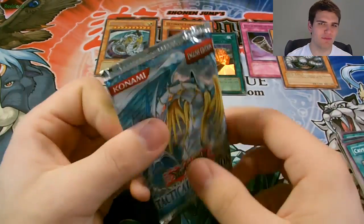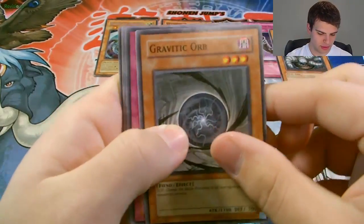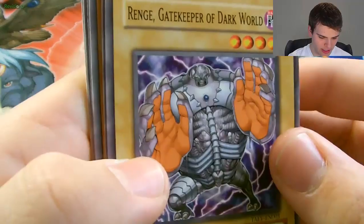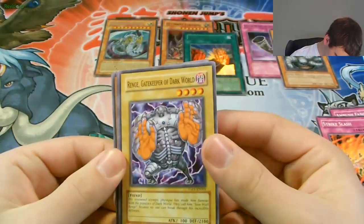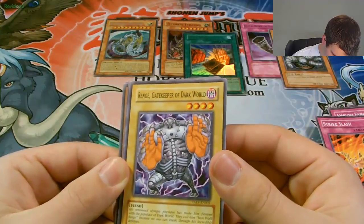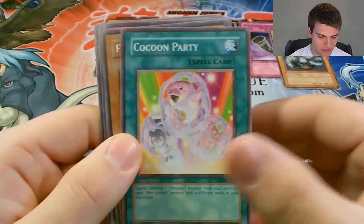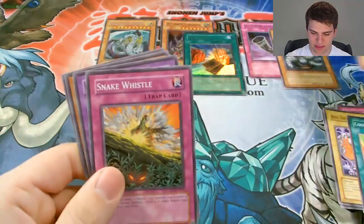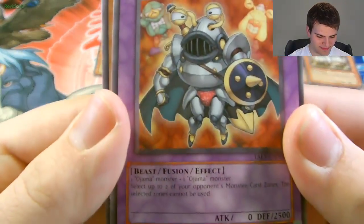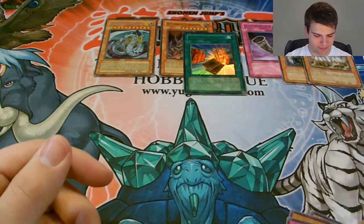Now for Tactical Evolution. We have Gravitic Orb, Ambush Fangs, Strike Slash, and Renge, Gatekeeper of the Dark World. His renowned Olympic physique has made him famous — they call him Iron Wall Wren because no one can break through his incredible defenses. Then Cocoon Party, Fossil Tusker for the rare, Snake Whistle, Ojama Knight, Razor Lizard, and Shield Spear. Fossil Tusker — wow, that was a pretty awesome tin.